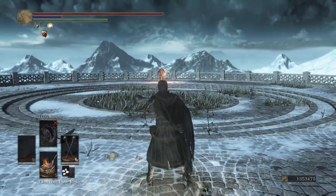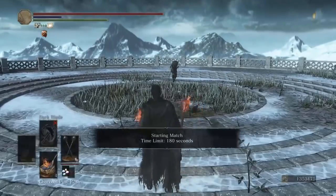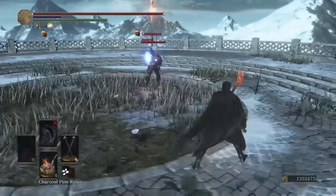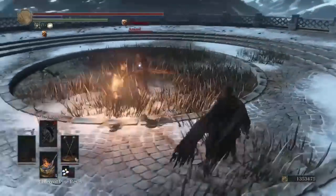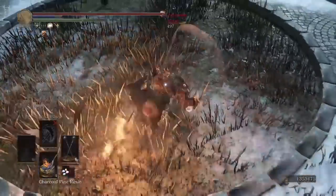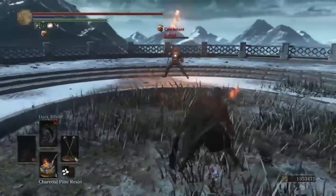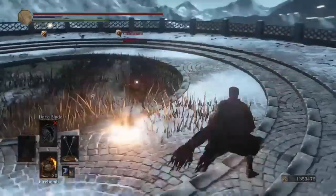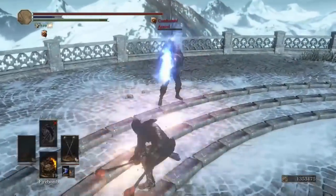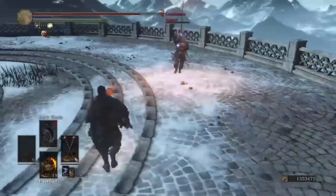I literally never see anybody using the Drang Twin Hammers - I don't think I've ever fought anybody using these. Maybe one person I can think of. Look at that - 900 damage for landing an R1. Granted you have to do the combo after the first one, but it's not hard, it's two button presses. Crazy damage - anytime someone slips up and eats an R1 from this weapon, they're in for it.